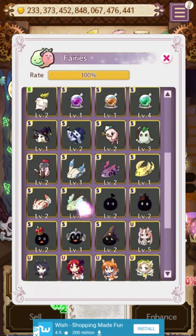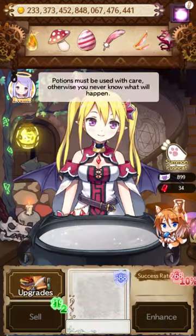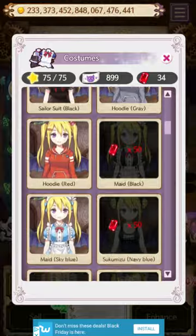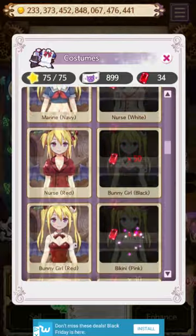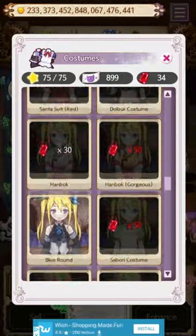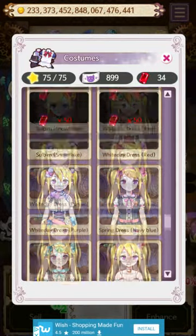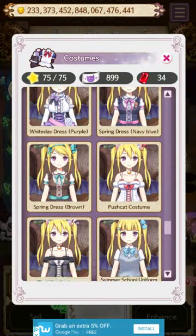I pretty much pop in just for the costumes at this point - there's a whole lot of them. I have everything you can't buy with gems and about half of the ones you can buy with gems. I mostly just did the events - you can see the ones that are continuous are the ones I've earned through events. They have a really good variety of costumes.